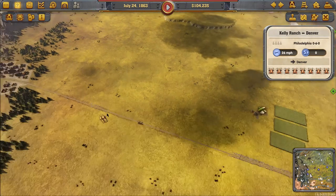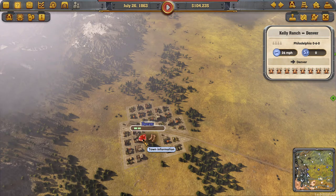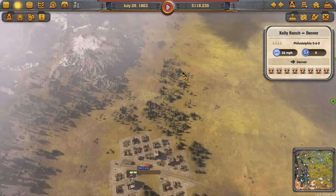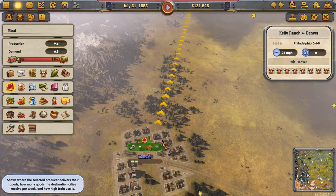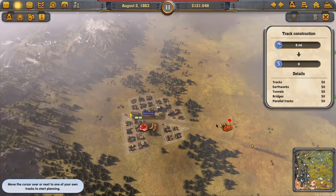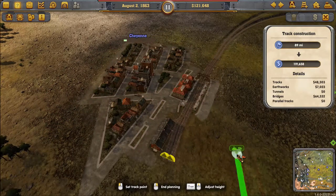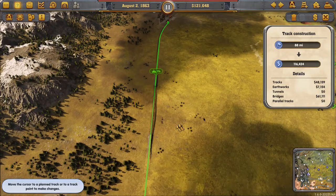Since Denver is receiving cattle, there's probably a meat industry there — and there it is. Meat will be going from Denver to Cheyenne. We confirm this using the flow-of-goods panel and selecting meat — indeed, meat flows from Denver to Cheyenne. All we need is a rail line from Denver up to Cheyenne, placed along this line here.